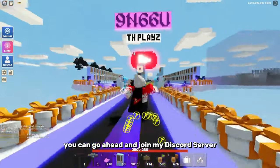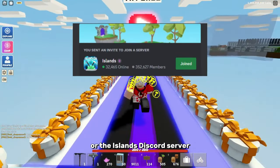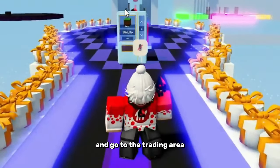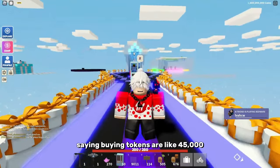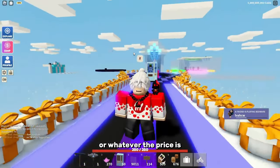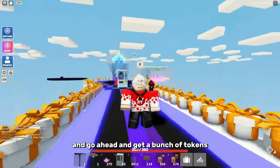If you don't have pro parts, you can join my Discord server, DV's Discord server, or the All Islands Discord server — all linked in the description. Go to the trading area and post your code saying you're buying tokens for 45,000 coins or whatever the current price is, and you can get people to join and get a bunch of tokens.